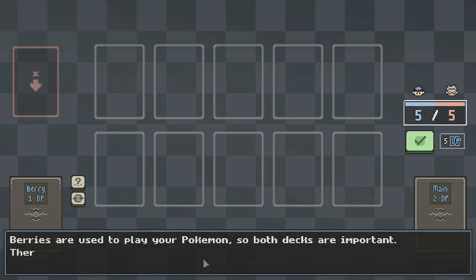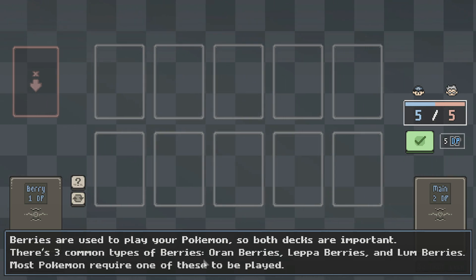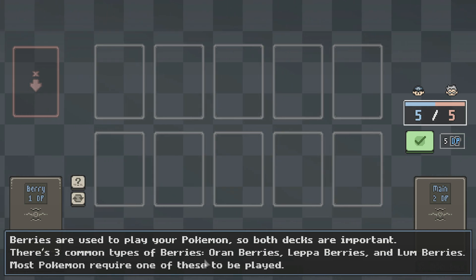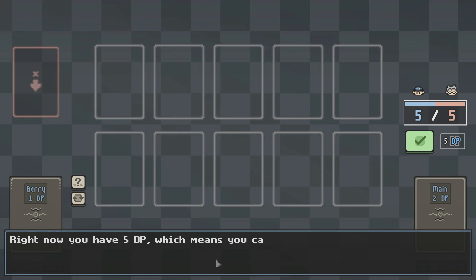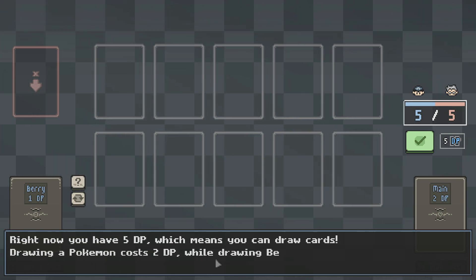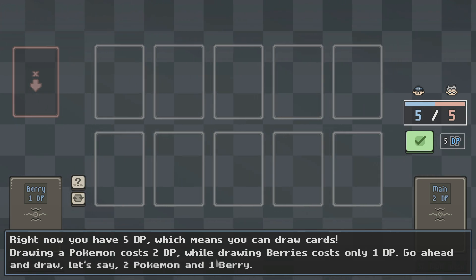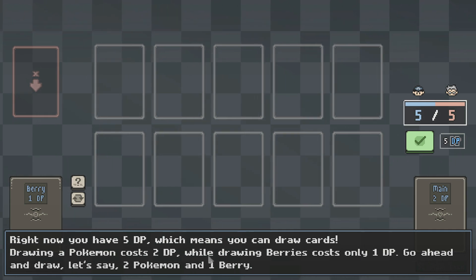These are always used to draw Pokemon and berries from your deck. Berries are used to play your Pokemon, so both decks are important. There are three common types of berries: Orange Berries, Leppa Berries, and Lum Berries. Most Pokemon require one of these to be played. Right now you have five DP, which means you can draw cards. Drawing a Pokemon costs two DP, while drawing berries costs only one DP. Go ahead and draw — let's say two Pokemon and one berry.